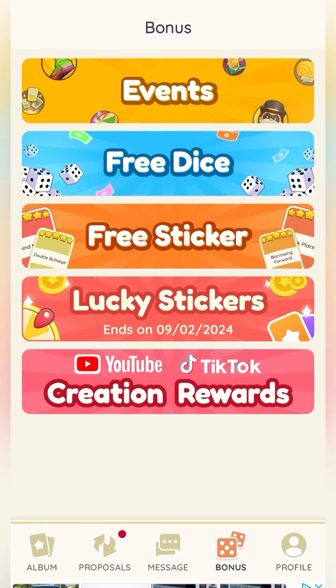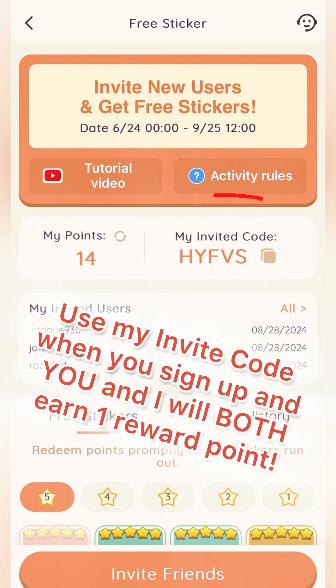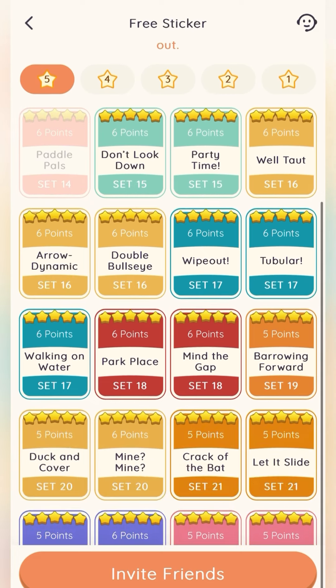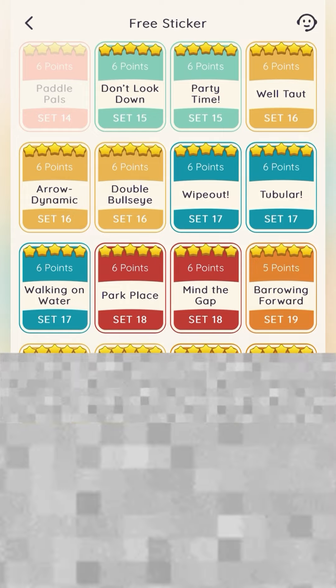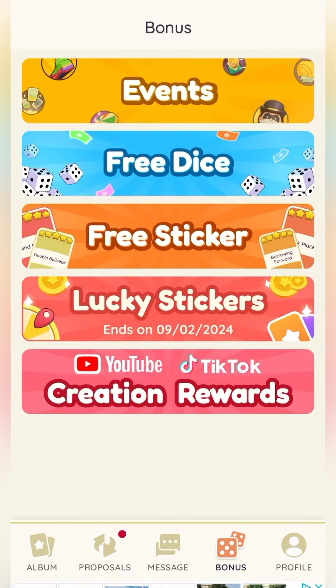The free sticker tab is a cool way to earn points by inviting friends and other people to join Sticker Hub. If they use your invite code when signing up, you earn one point as a reward. Once you have enough points, you can redeem them for free stickers for Monopoly Go. I currently have 14 points. Scrolling down, all of the five-star stickers are available to redeem — most are worth five or six points, so you can get a sticker by inviting just five or six people. Just click invite friends and send it via Facebook Messenger, email, airdrop, or copy and paste.